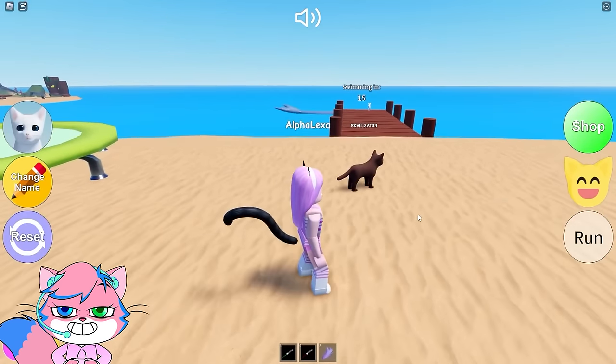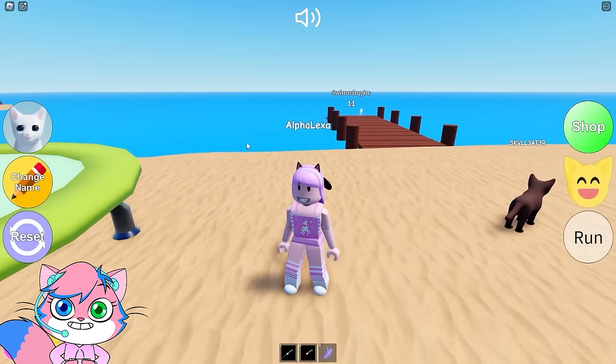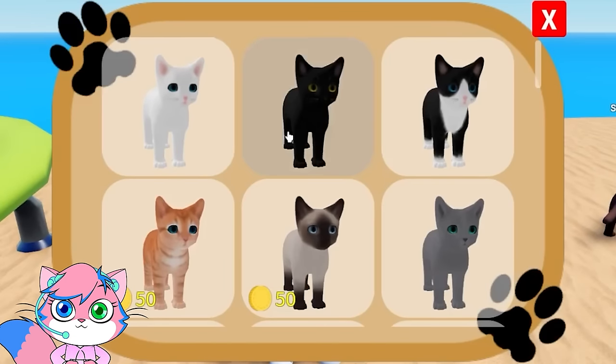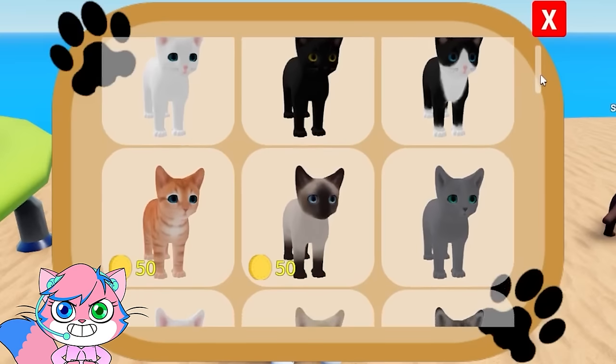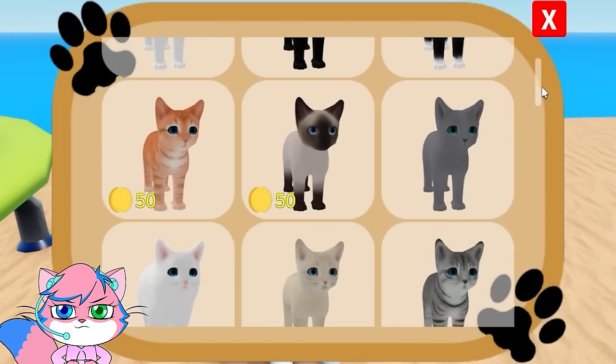Oh, hello! Look, you can jump — that's so cute! It looks like there's so many things to do here. Let's see what kind of kitty cat do we wanna be today? That one looks like me, like, all the time!